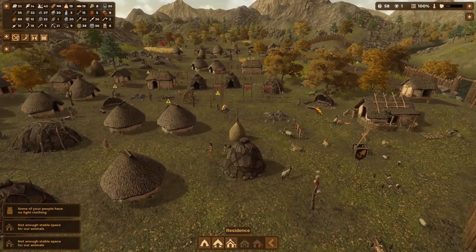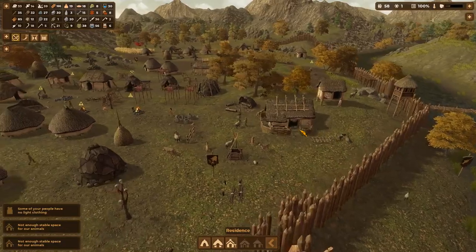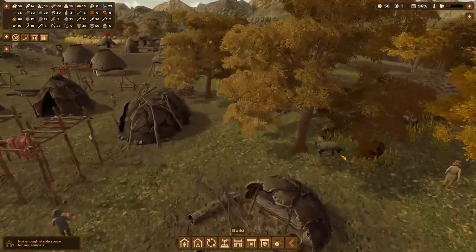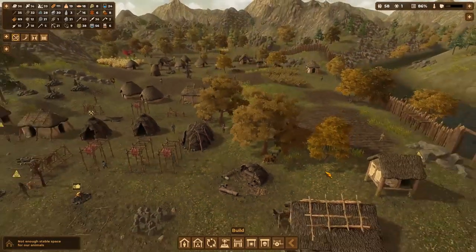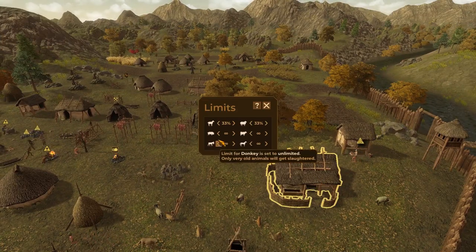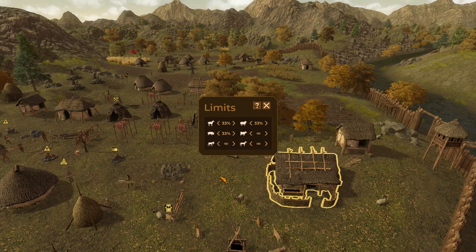I want to have some animals — we're getting the wool and the milk and all that stuff out of them, so I don't want to bring them down to nothing. Oh, there's one of our pigs. How are you, Mr. Pig? You have awesome coloration there. That reminds me, I've never actually set a limit for you guys. Pigs, let's bring you down to 33 percent and see how that does.